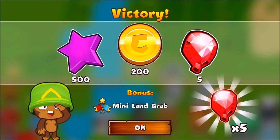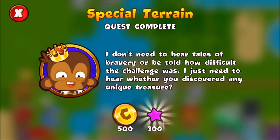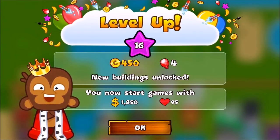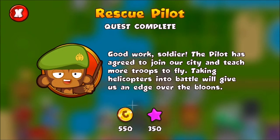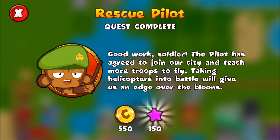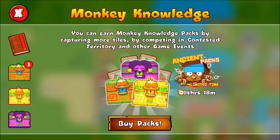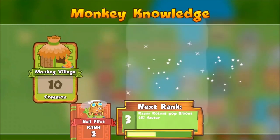Also it is monkey teams. We got a mini land grab thing, we got ten Bloon stones, and we've unlocked the pilot. We're up to level 16 — 95 lives, more cash, more Bloon stones. 'Good work soldier, the pilot has agreed to join our city and teach more troops to fly. Taking helicopters into battle will give us an edge over the bloons.' We also got a Bloons monkey knowledge pack. And some of my stuff is already level 3, which is pretty awesome.